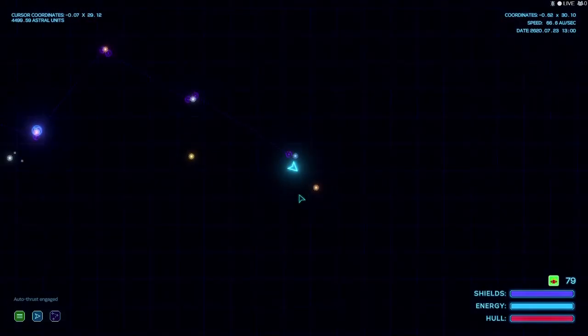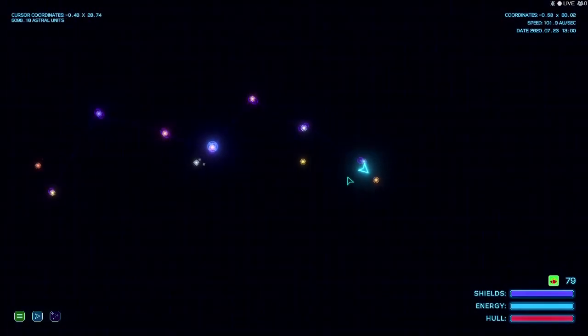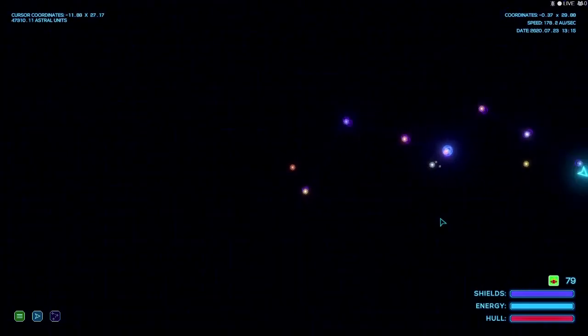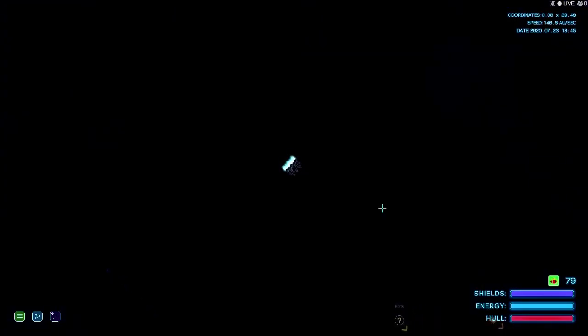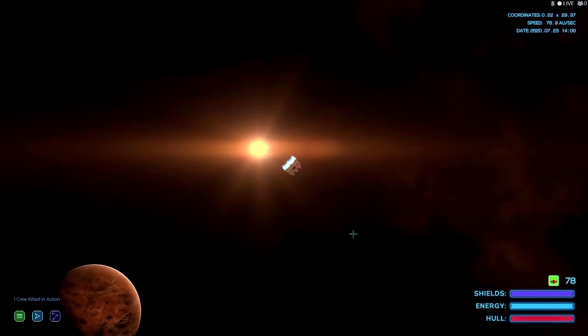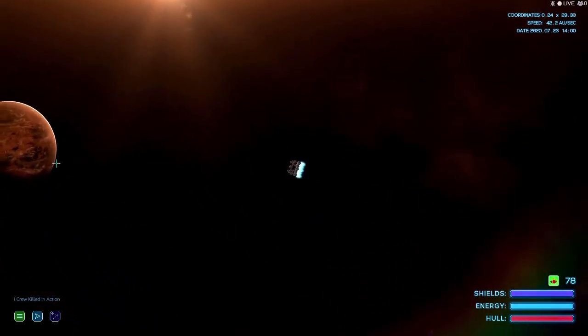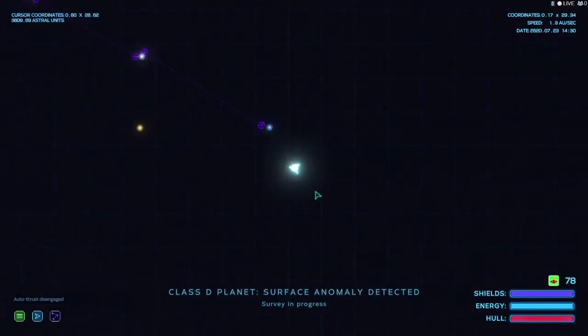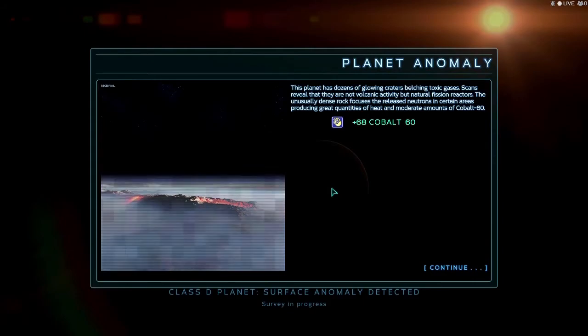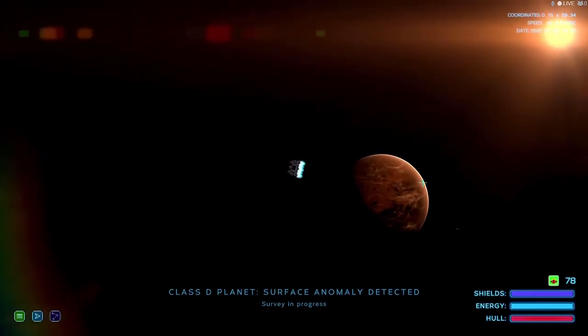We're going down to this sun now - there's two suns we haven't explored. Let's see if we lose another crew member. One crew killed in action from running through the sun - he looked at it for too long. This looks to be the only planet here. This planet has dozens of glowing craters releasing toxic gases. Scans reveal they are not volcanic activity but natural fission reactors - unusually dense rock focuses on releasing neutrons in certain areas, producing great quantities of heat and amounts of cobalt-60 or cobalt-80.